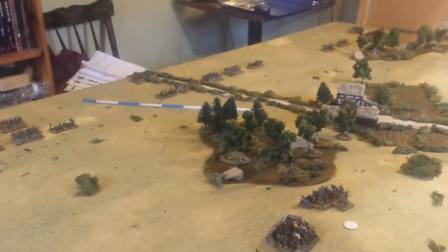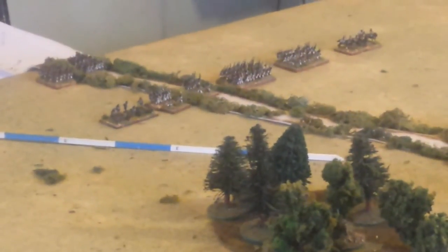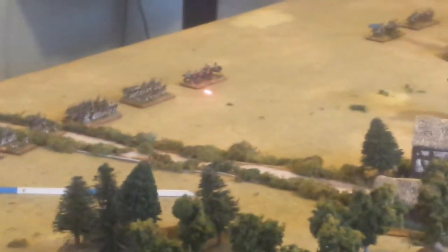Next to them, over here by my little measuring device, I have another corps of French deployed in a central position. There are four brigades of infantry, one of which is elite. They have a foot battery as well, supporting them on the flank. They also have some hussars as a light cavalry element that are part of that corps.